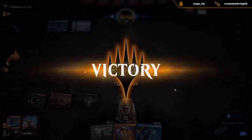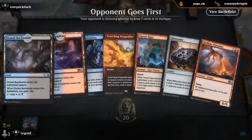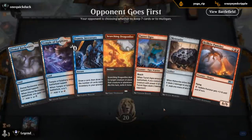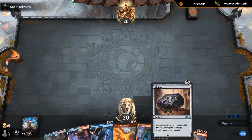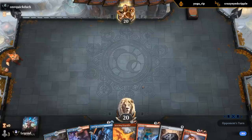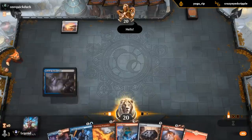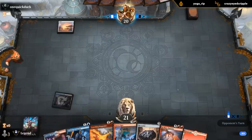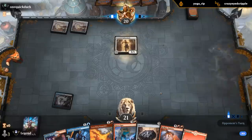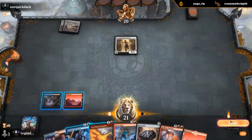They didn't have an answer — looks good. Scry towards another land, preferably an untapped one. I think the Meteorite is going to be good this game — can ramp us towards Punisher. I'll play Backwater now and keep the land. We've got double Grasp of Darkness as potential answers — those are going to be important.